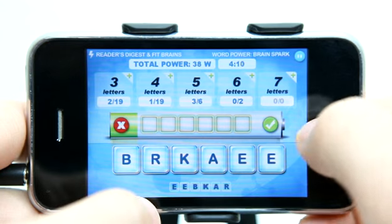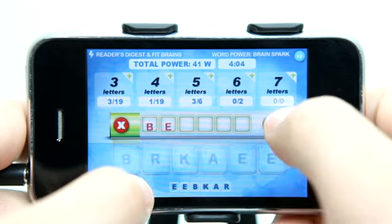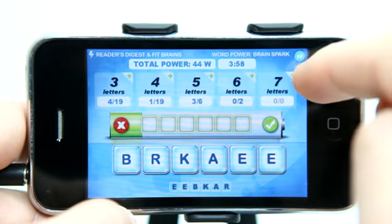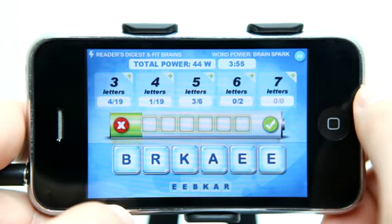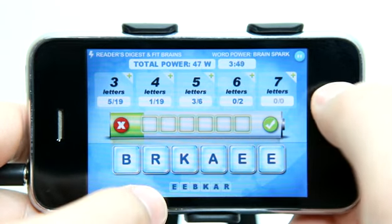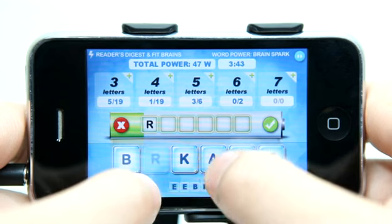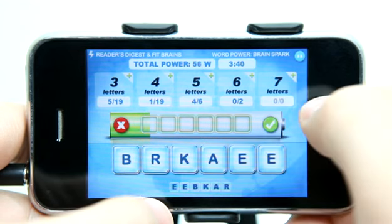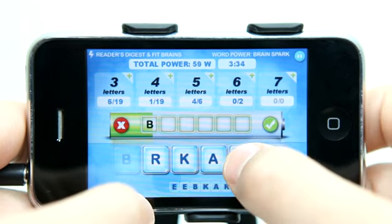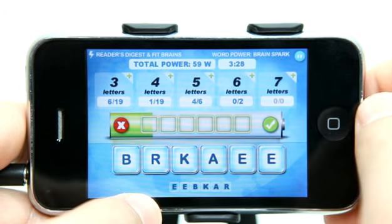The object is to go as fast as you can and get as many of these as you can. A minimum of three letters all the way up to six in this game that we're playing. If you enter a word you've already entered, it simply just tells you no. You can see our power bar as we're moving along here.